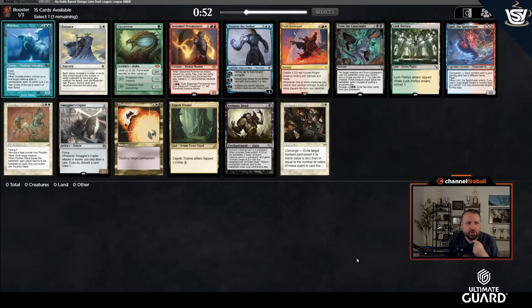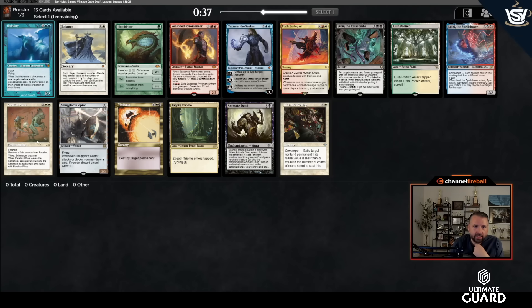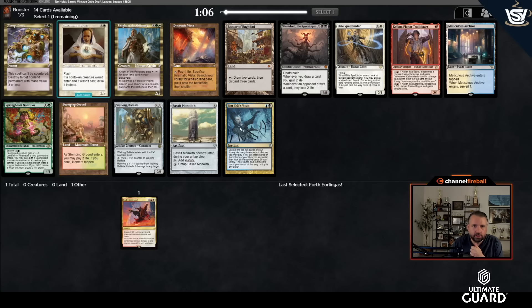Welcome to the Power Max No Hold Smart Vintage Cube — a vintage cube with Tolarian Academy, Time Vault, Demonic Consultation, Initiative, everything busted. First pick: there's a 4th Yorion, a Balance, a Parallax Wave. From the catacombs, 4th Yorion is a little bit worse in a world with all these busted combos, but I'm still going to take it.